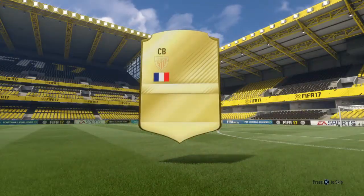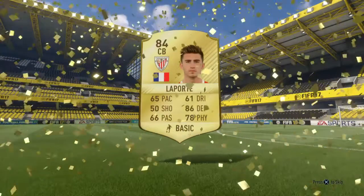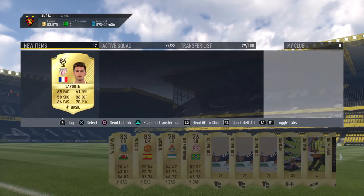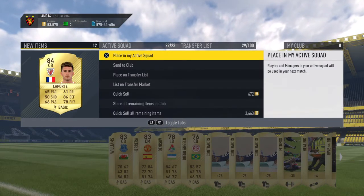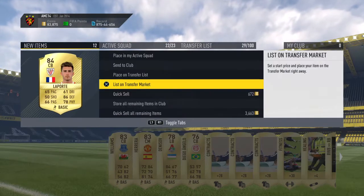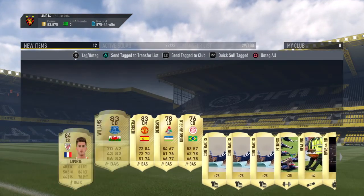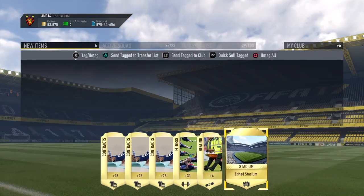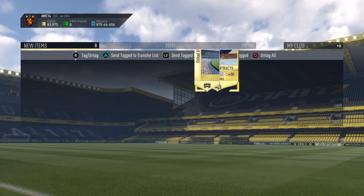Oh, it's a decent flare! 84 Laporte - decent! Oh my god, what a pack - an 83 and an 84! I am very happy about that. Get everything in the club - the Etihad Stadium badge might be worth 500 coins though, so that's going back on the transfer list.